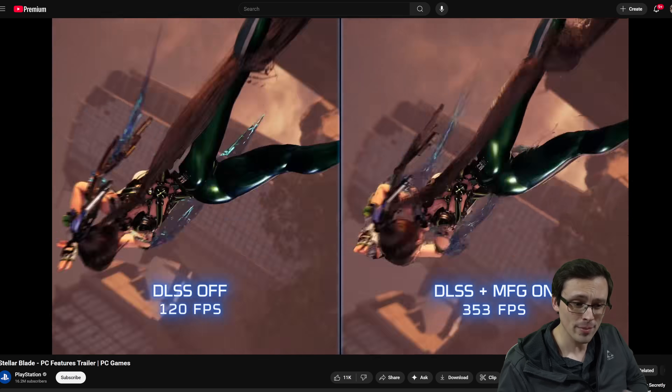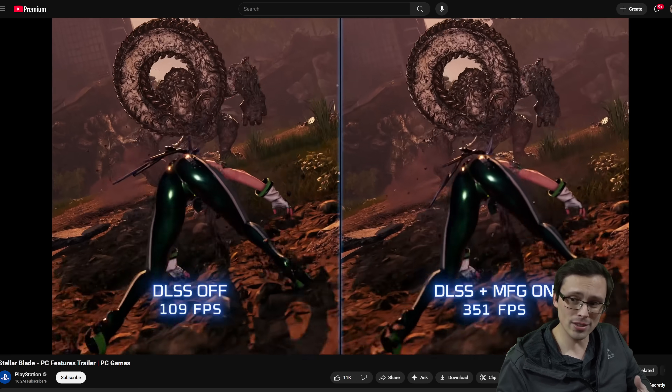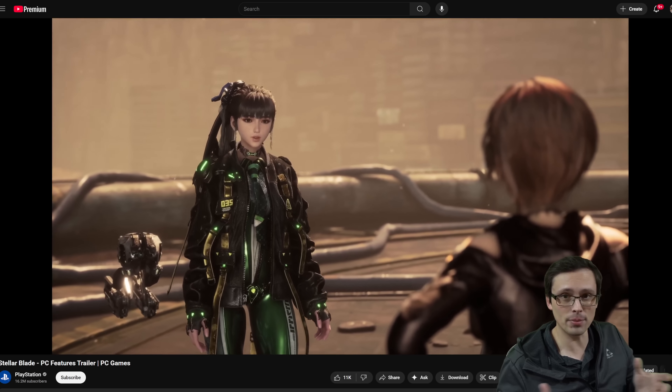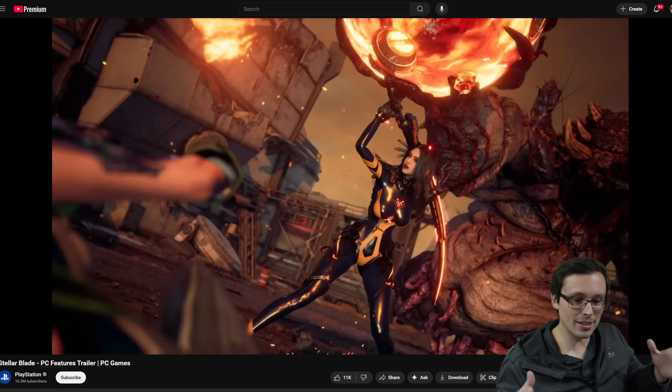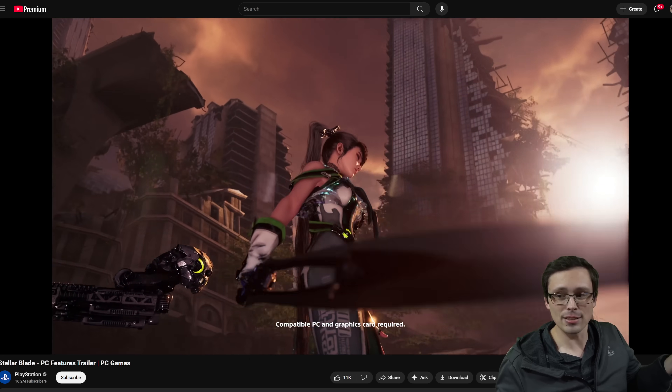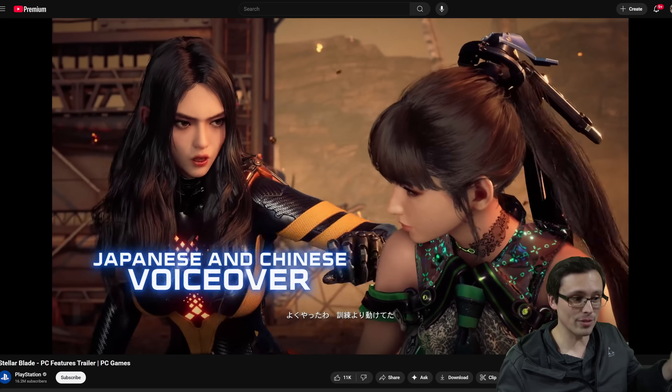It does not mention FSR 4. If it's at least FSR 3.1, there's a good chance that AMD could whitelist the driver-level upgrade in a future driver update, but it is what it is. Maybe at least OptiScaler — would have been nice to see both.